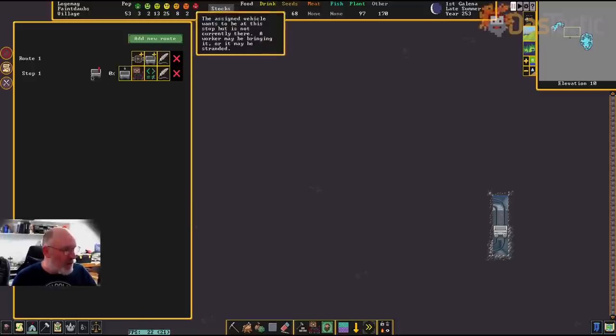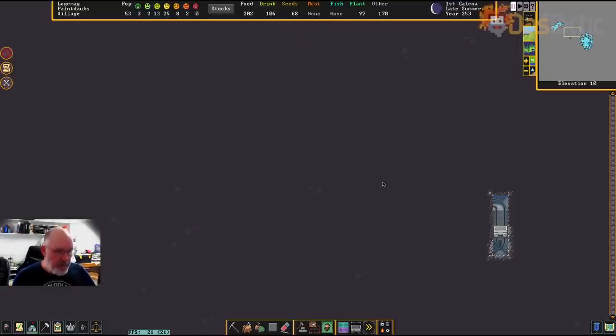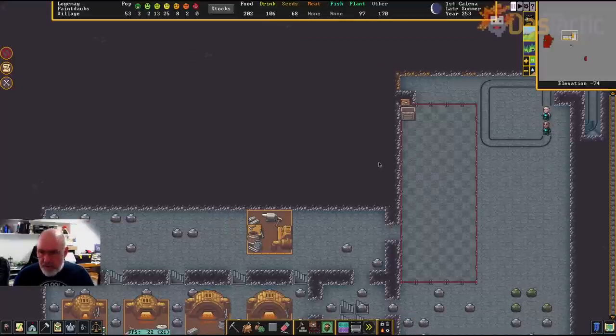They're going to go and grab it and bring it back to stop one. Let's now get what we needed done. Going down to check the bottom of the fortress — they're still smoothing it out, and the track stops haven't been built yet. I'll go back up and wait for it all to be reset, then I'll change the instruction at the first stop.